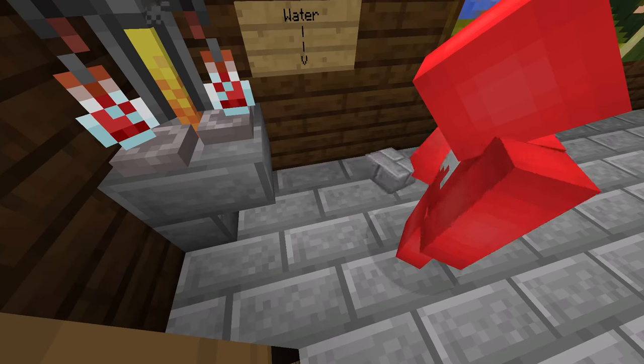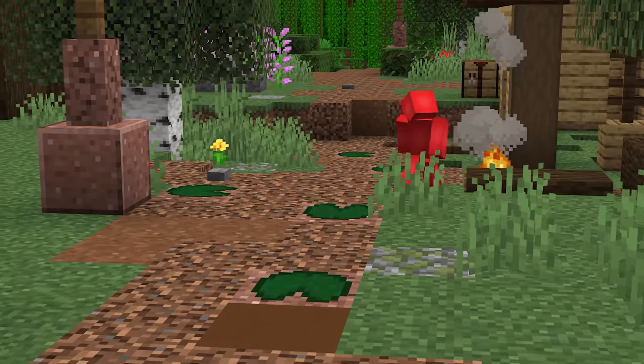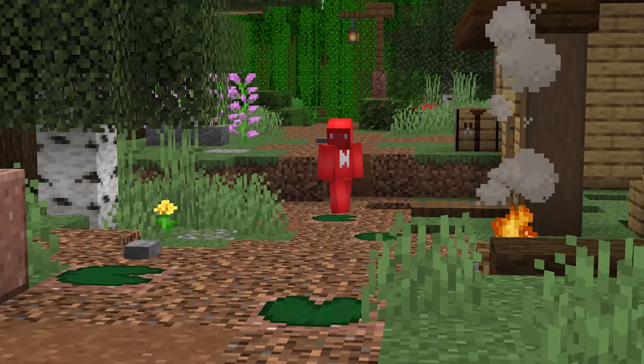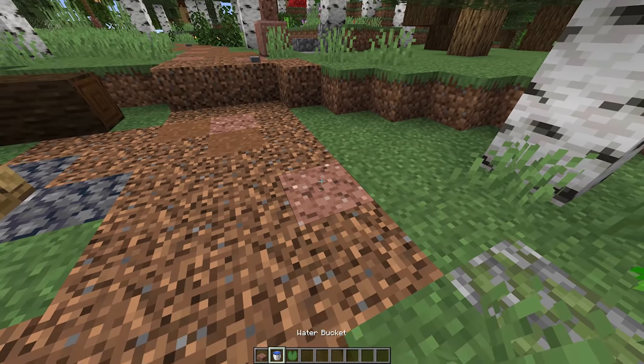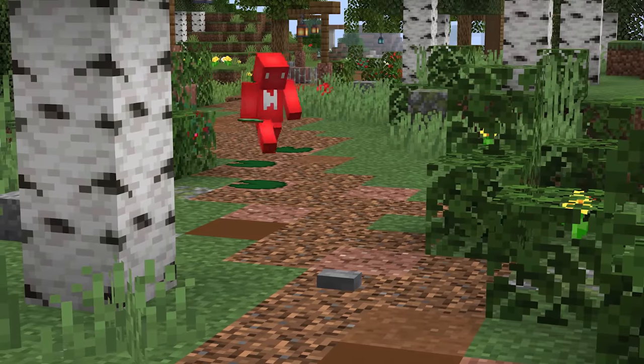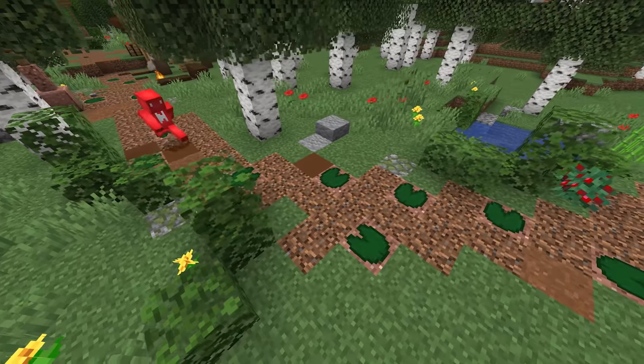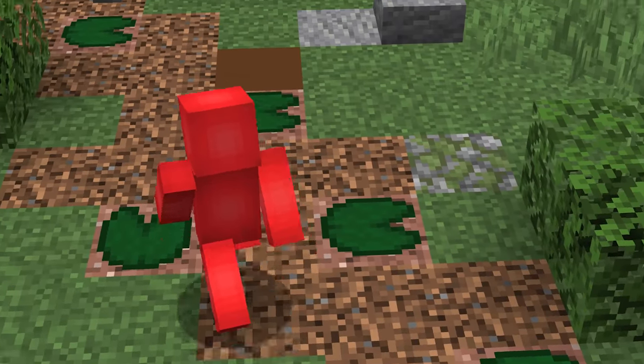Number 31: waterlogged slabs can be a real ace up your sleeve, because what everyone sees as a normal block actually has the same properties as a water source. So while sure, we can't place lily pads on dry land, if we waterlog a slab in that floor, then we can play by our own rules. So to anyone looking to open up their aquatic details to the landlubbers on shore, this might just be your golden opportunity.